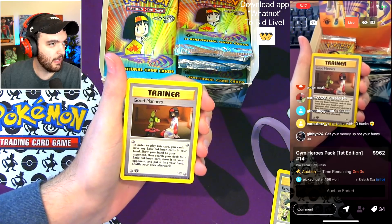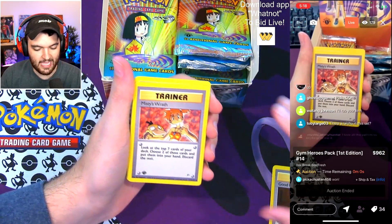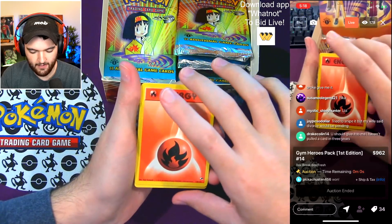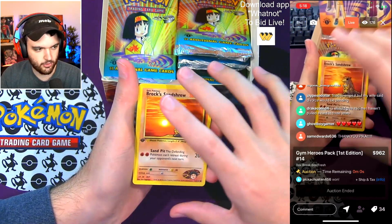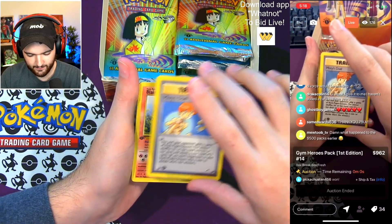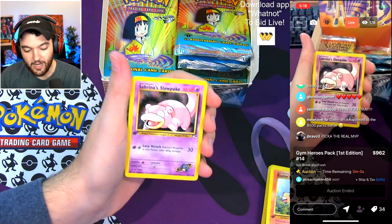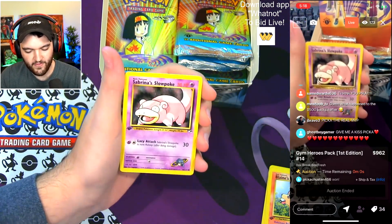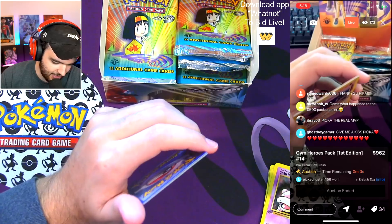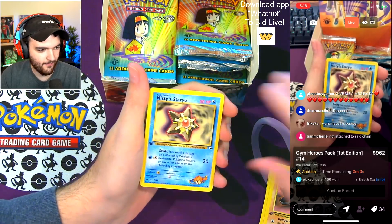Brock's Training Method — good manners. Misty's Wrath — great trainer card, one of the best ones. We got a fire pack. Brock's Sandshrew — huge. Misty's Duel — pulling all the Misty cards, which are all worth some money. Blaine's Vulpix — huge, great card. Sabrina's Slowpoke — the commons you are pulling are off the chain right now. Brock's Onyx. Misty's Starmie — that's another great card.